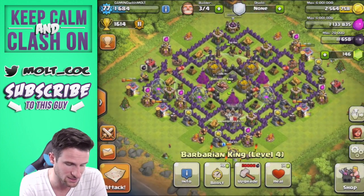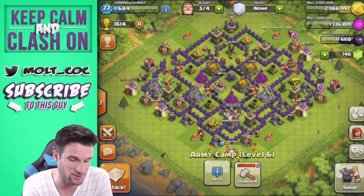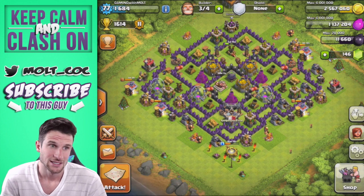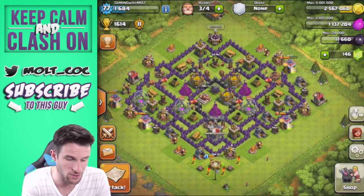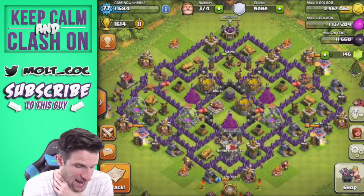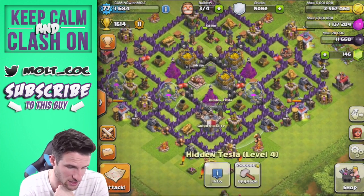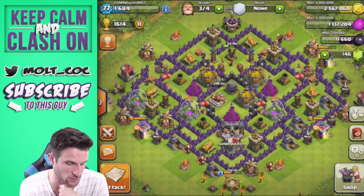The archers are still working their way around in the middle, a couple of giant bombs did some work, and we got an okay amount of gold as well. I'm always happy getting 100,000 or more with barge, so that was great. We are working our way up to upgrading our king to level 5 — we need 9,000 more dark elixir. With this attack strategy that should only take about 12 attacks if I can find the right bases, so we're doing really good.